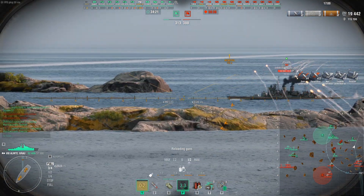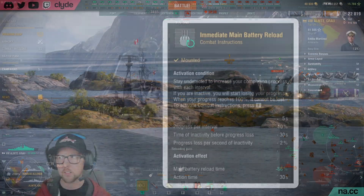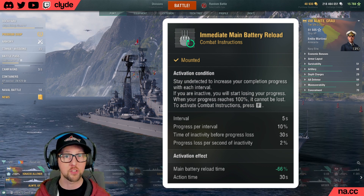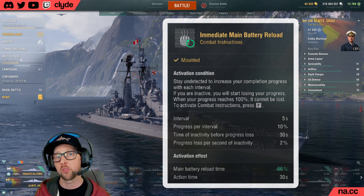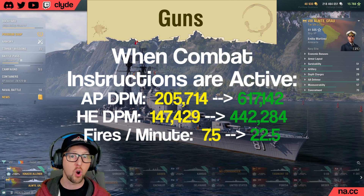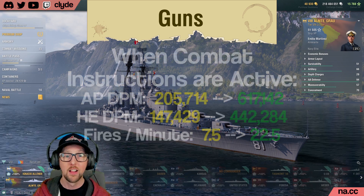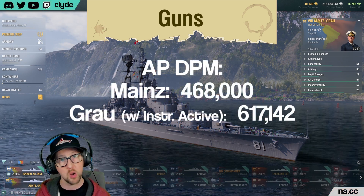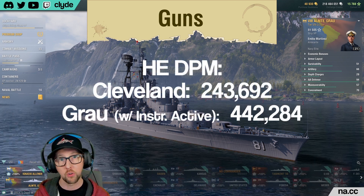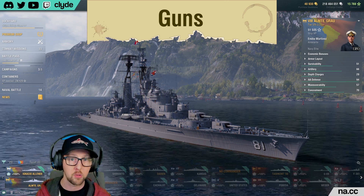Essentially, in exchange for going dark for 50 seconds, you're able to activate your combat instructions, which last for exactly 30 seconds. During that time, your guns reload three times faster, which triples your DPM. Your AP DPM goes from just over 205k to 617k, and your HE DPM goes from over 147,000 to over 442,000 damage per minute. That's 150,000 more AP DPM than German cruiser Mines, and almost 200,000 more HE DPM than US cruiser Cleveland — both of which are the number one tier 8 cruisers for AP and HE DPM respectively.